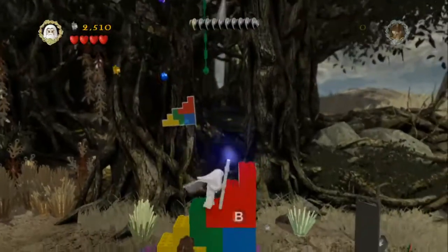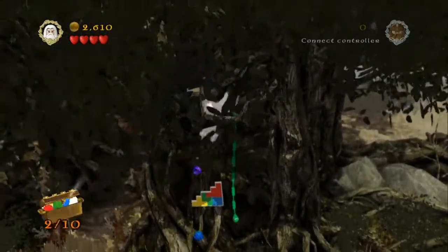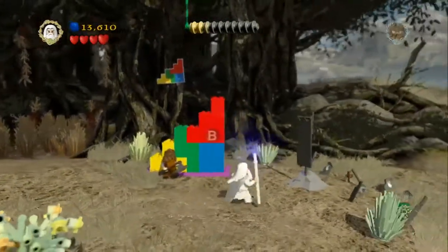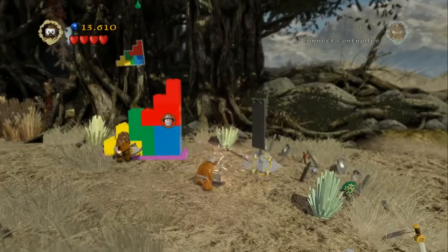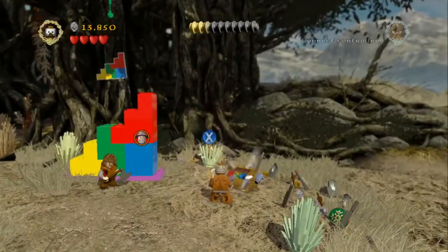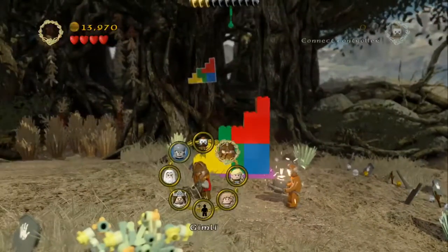Relatively painless. So just jump up to the top here. All we need to do is jump and grab the vine that's hanging down and then that's minikit piece number two. We're just going to switch out to the Berserker which we got from just outside of Helm's Deep. Smash up the mithril block on the right with his bombs and then we've got minikit piece number three.